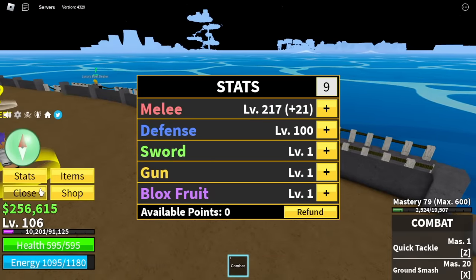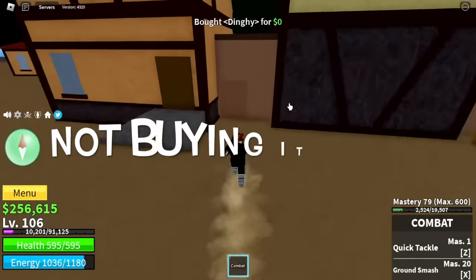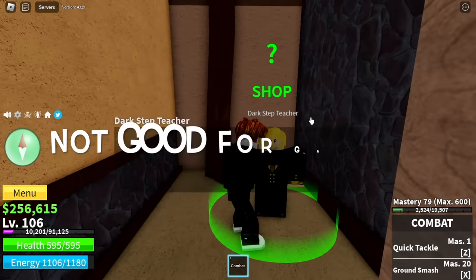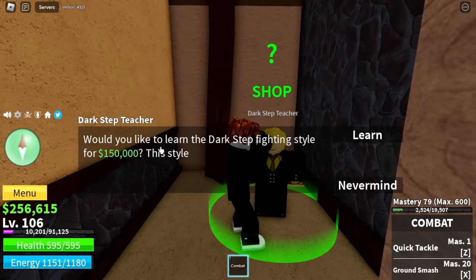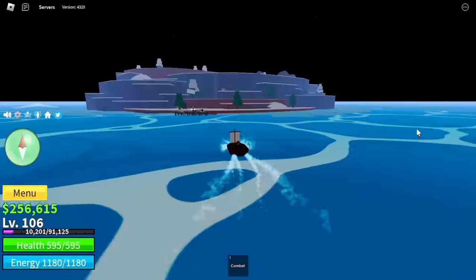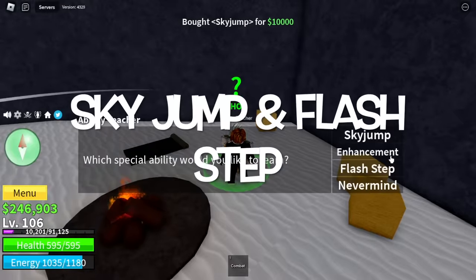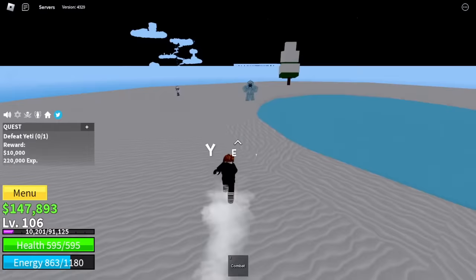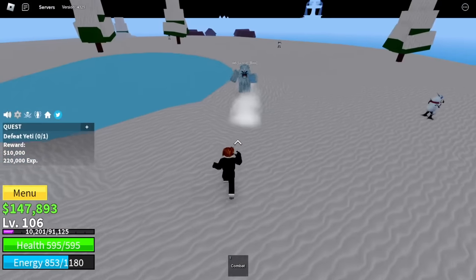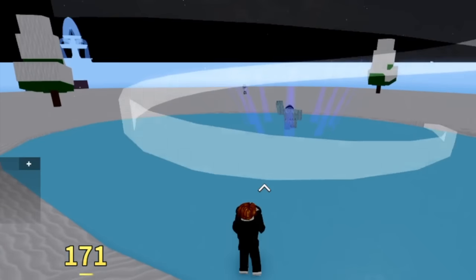After reaching level 106, check stats: defense 100, melee 217. You can buy the dark step here but we're not gonna buy it yet — it's not good for grinding. We're going to save up for the electric fight style for 500,000 bellies. Going back to the frozen village, don't forget to buy sky jump and flash step.